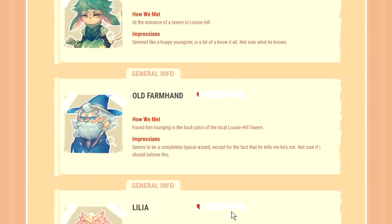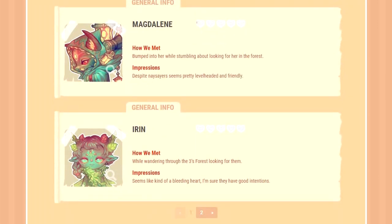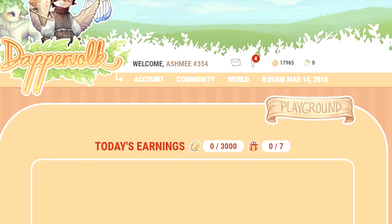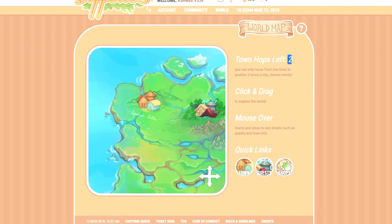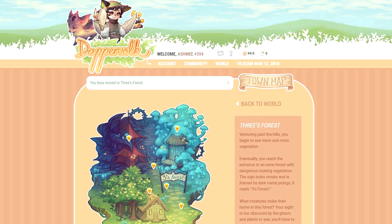So, in the best interest of the information and opinions I share being as accurate and up-to-date as possible, I want to give it at least another two to three weeks. In the meantime, I thought it would be fun to talk about the minigames that Dapper Volk has to offer and how I go about playing them. The staff have mentioned before that there should be one minigame per in-game town. As of the moment I'm writing this, there are two towns and two corresponding minigames, so this video is only going to be inclusive in terms of those.